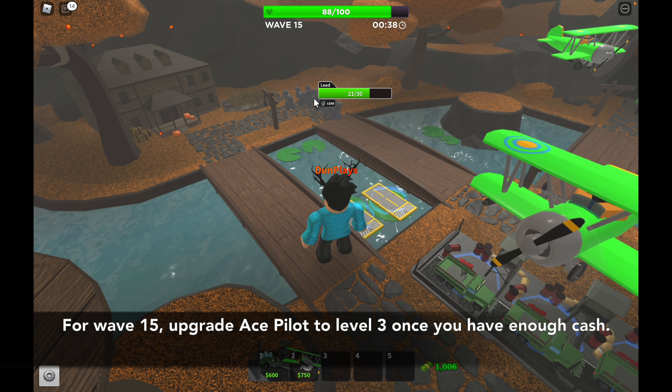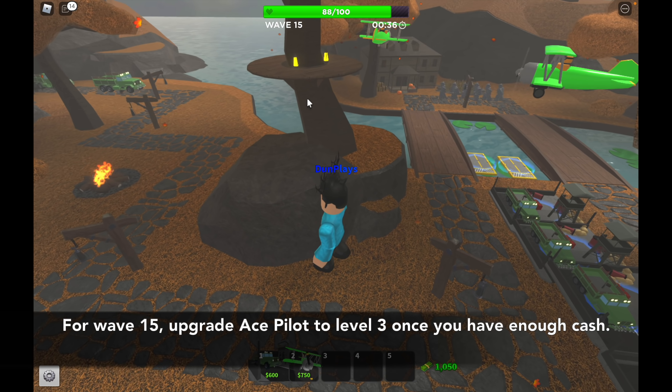For wave 15, place the 4th level 2 military base. Then upgrade ace pilot to level 3 once you have enough cash.